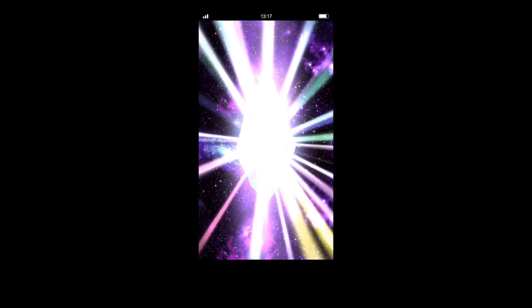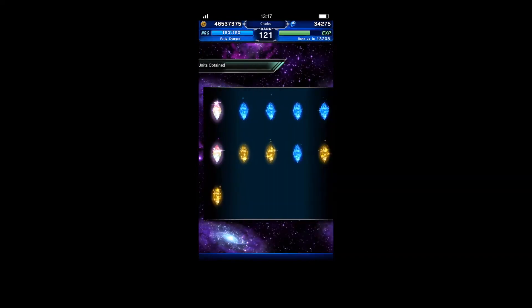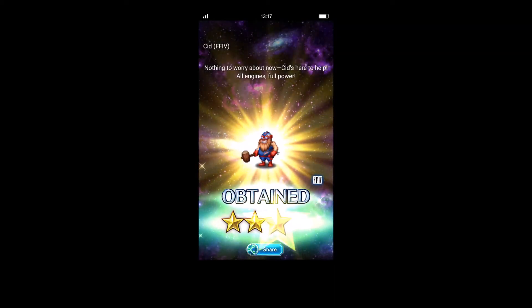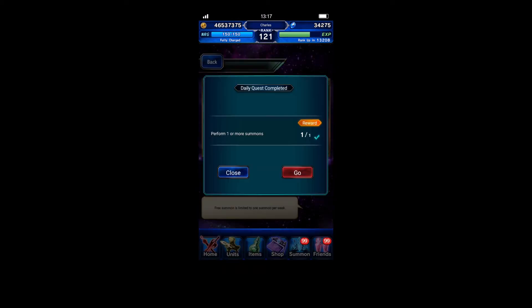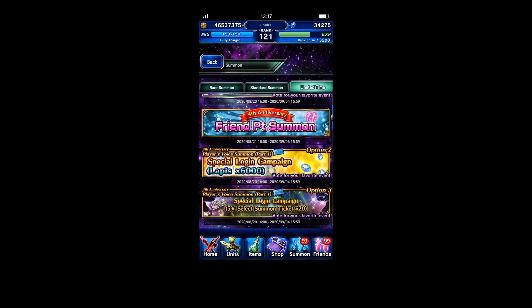We got a rainbow crystal first - what if we get Cloud? Oh, we got two, that's nice. And now it's something else... oh, it's Elena. Let's check the special logging.